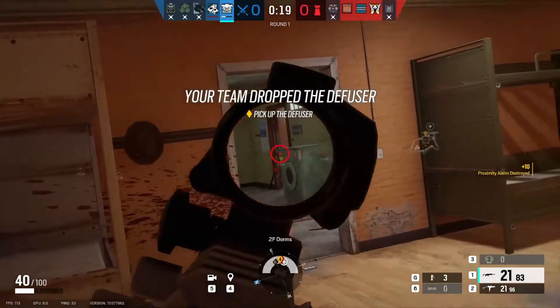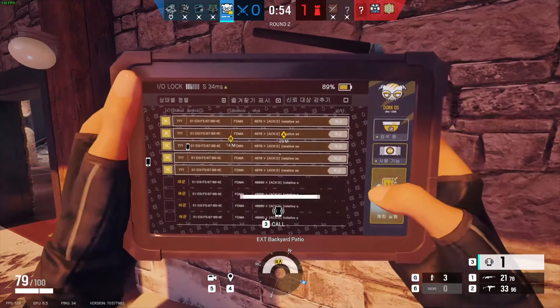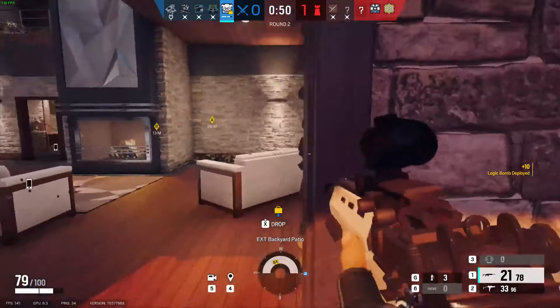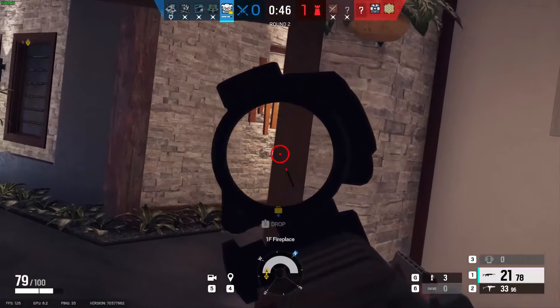I also like to run the horizontal grip for increased movement speed, because when she becomes a 4-speed, it's crazy. Onto her ability, the Logic Bomb. When you use this, it will buzz all defenders for about 8 seconds, and they have to pull out their phone and hang up if they want the buzzing to stop. This makes for a great distraction for a rush or a flank.